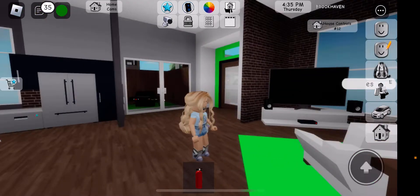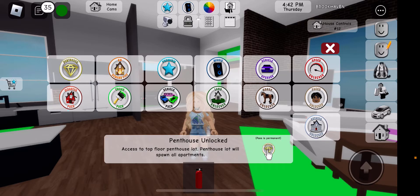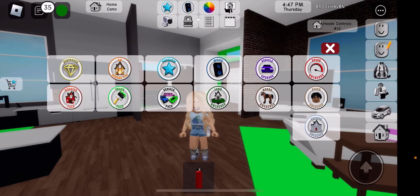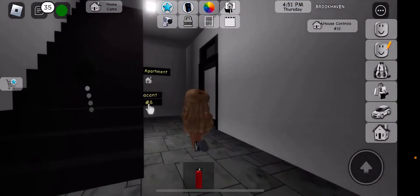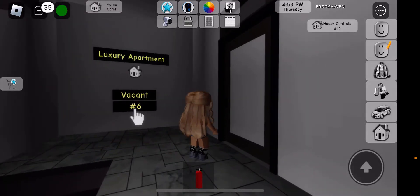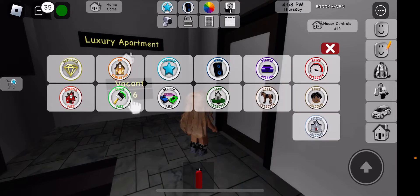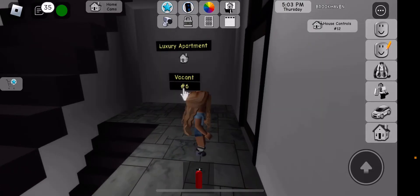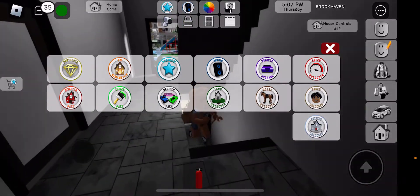Speaking of Game Passes, let me show you some of them. So this is the Game Pass section. There's the Penthouse Game Pass — they have apartments here too, so if you buy a house, there are two or three different houses that use the Penthouse Game Pass and you can use those kind of houses. The fire one, we just used that one. The premium one, I just talked about.